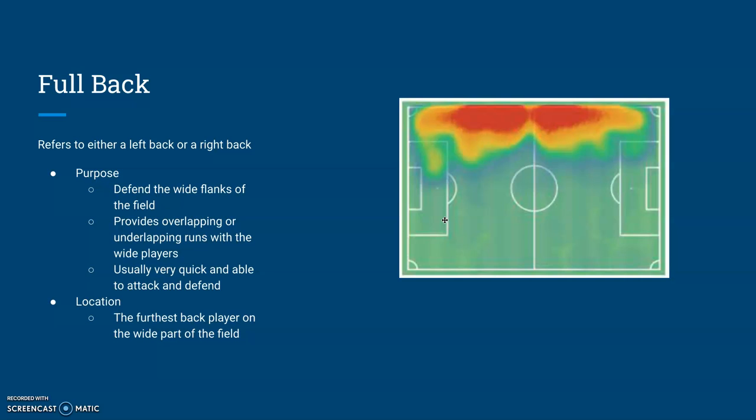They are usually the furthest player back on either side of the field, left or right. This is a heat map of where a fullback plays. The red shows where they are the most, and yellow and green show less frequent areas.